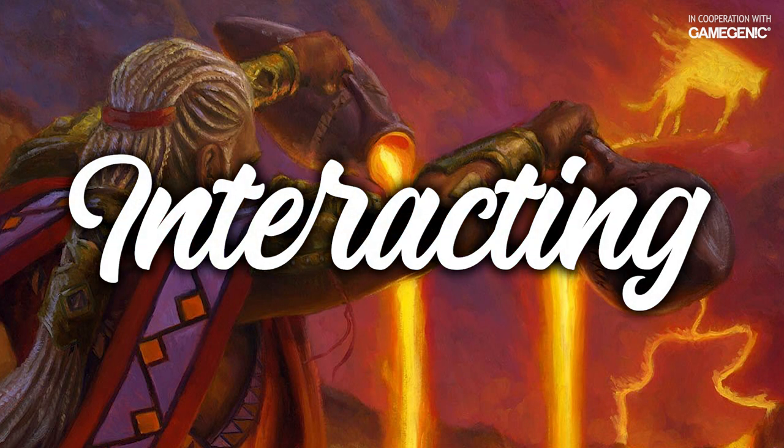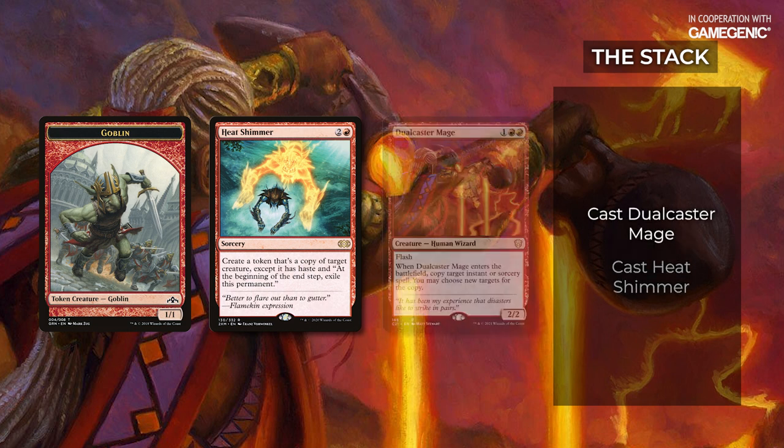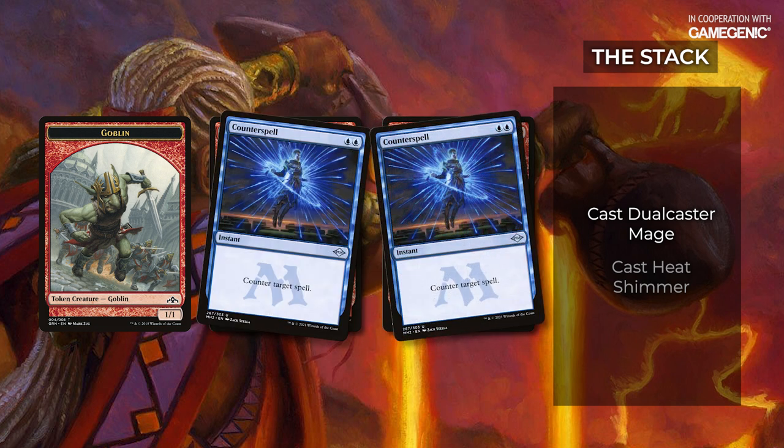This sounds awesome, but how can people interact? Let's take a look at the original description of the combo and talk about the ways you can interact at the times you receive priority. Cast Heat Shimmer targeting a creature. I'm going to hold priority here, so you won't get a chance to act until I cast Dual Caster Mage and both spells are on the stack.